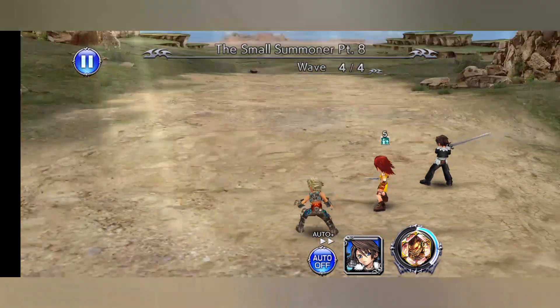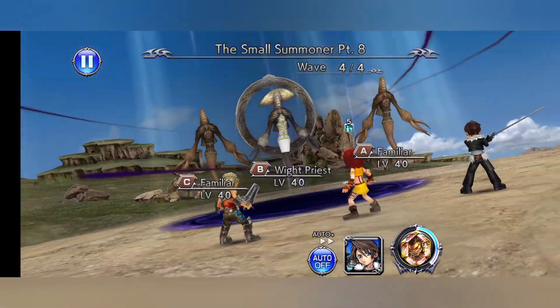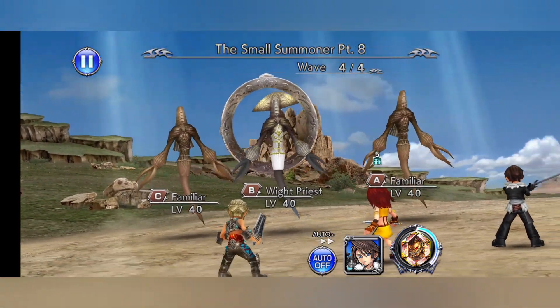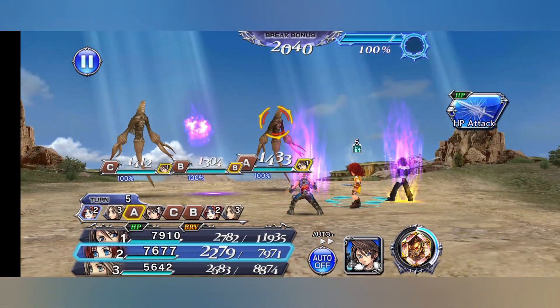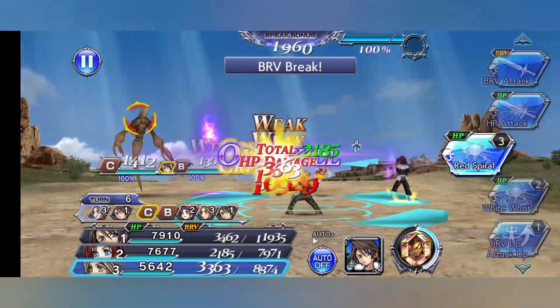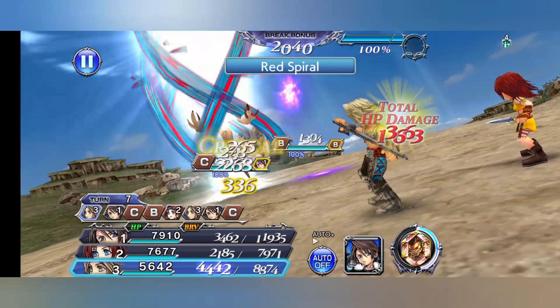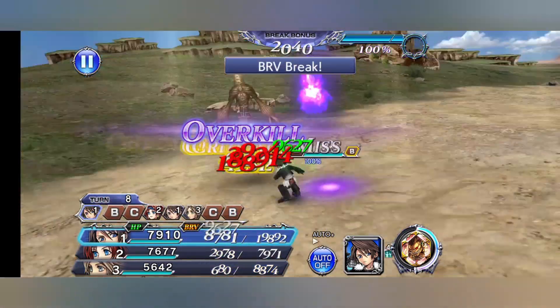All right, here we are at the Small Summoner Part 8. Another boss right here - we've got the White Prince again with the familiars. Okay, so that's one down. Red Spiral - and that is done. Yep, now that's two down.